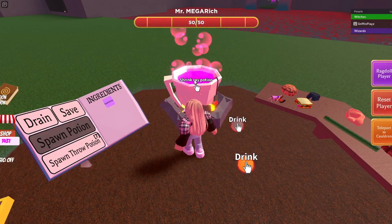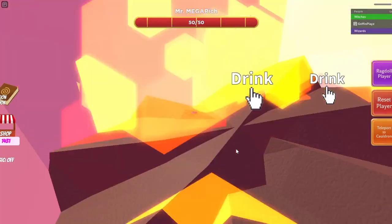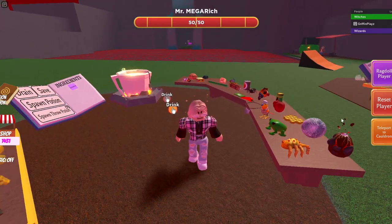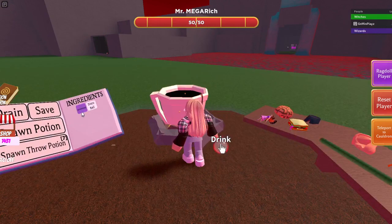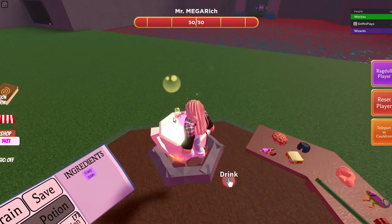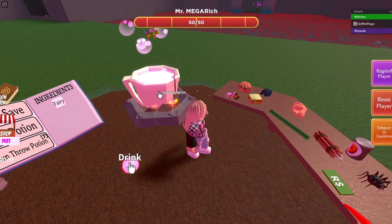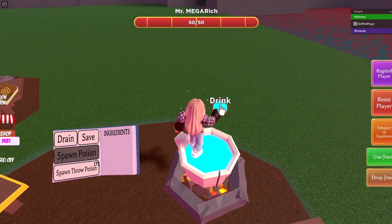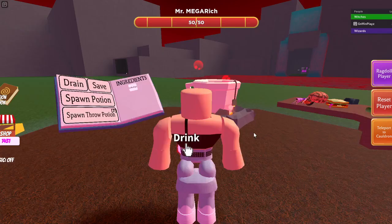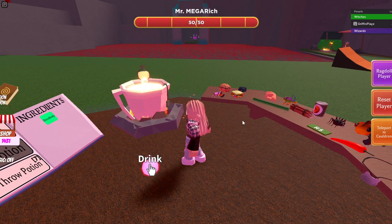For the Disco Body potion, you put in chameleon and chameleon — basically you drink it, you get the death shrink drink, and you drink this so it shrinks you. Then you put in the brain, and then you put in the disco ball. So the recipe is: chameleon, chameleon, death shrink — use it on yourself, you'll shrink — then the disco ball, then the chameleon, then the brain. That's the Disco Body potion.